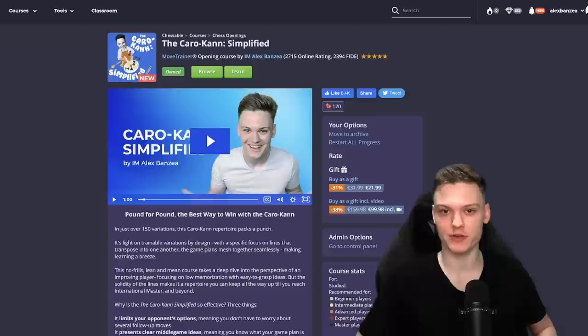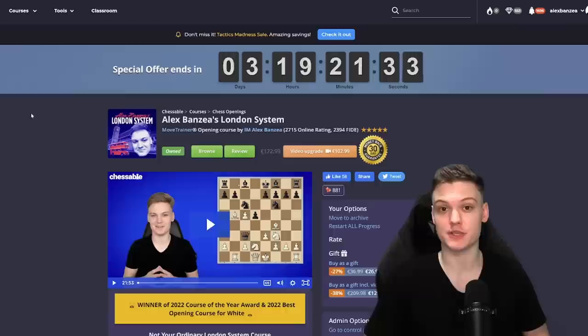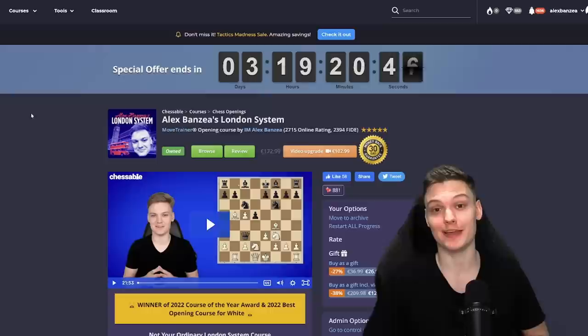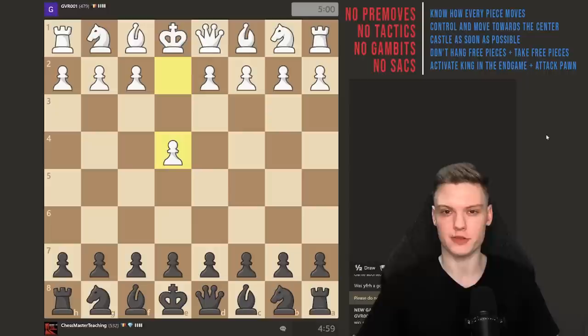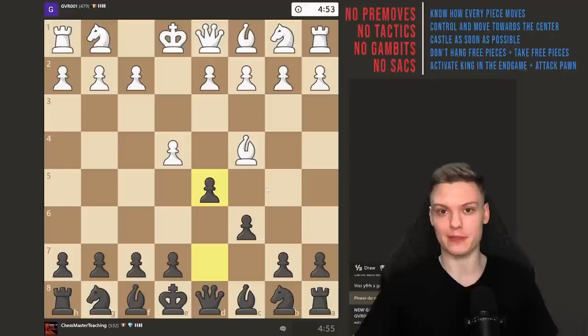Before we continue, I just wanted to let you know that both of my courses are now on sale — the Caro-Kann course that just launched and the London System one as well, for twenty dollars each. You can get complete access to these courses, which combined took me around two thousand hours to specially design in order to help beginners skyrocket their ratings. If you don't like what you get, you can get your money back immediately within the first 30 days. Now back into the video.